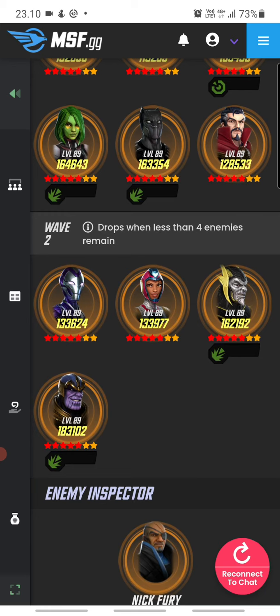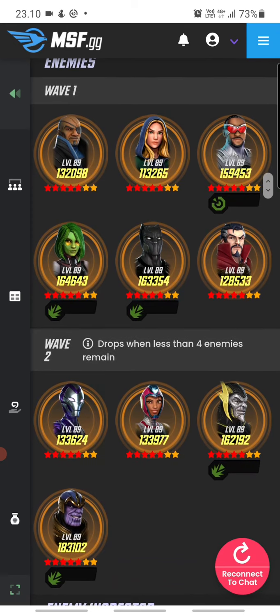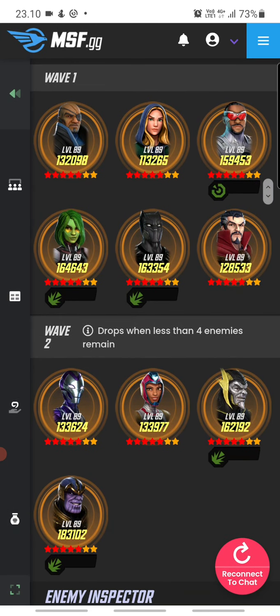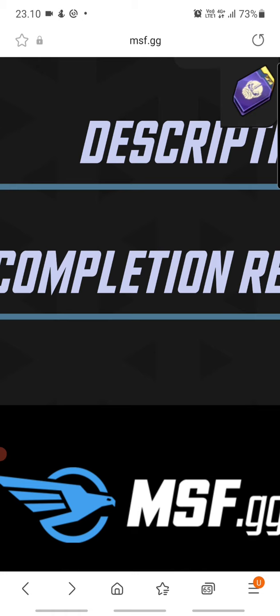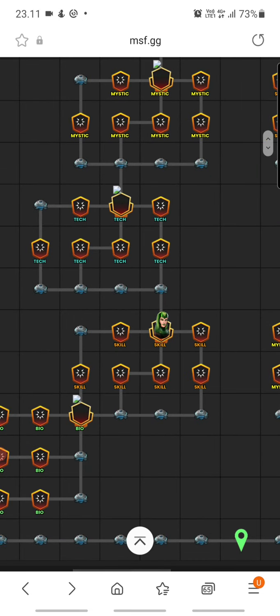The second wave has Ironheart and Rescue together — they're pretty tough. But the wave itself doesn't look too dangerous overall; Thanos and Corvus are manageable. If Ironheart and Rescue were protecting more dangerous characters I'd be seriously worried, but this seems manageable.